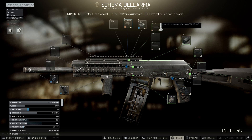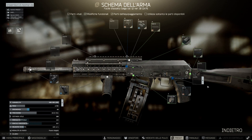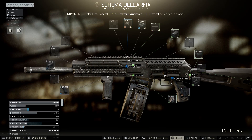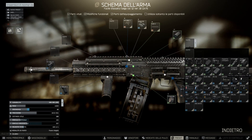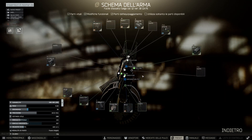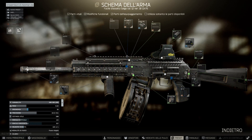Dopodiché possiamo cambiare i vari ricevitori, le tacche di mira e così via. Nel mio caso voglio mettere questo supporto qui, come l'ho messo nell'altro, e sopra ci andiamo a mettere un bel mirino red dot. Ci andiamo a mettere questo qui: un simpatico mirino red dot, che ha il punto bello grosso, e riesce sia sulle medie che lunghe distanze, come anche da ravvicinato, a segnare bene dove arriveranno tutti i pallettoni nel caso di un pompa.